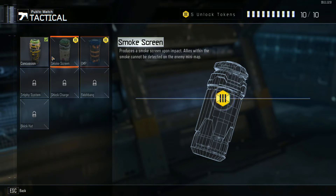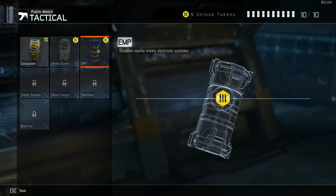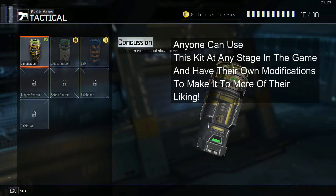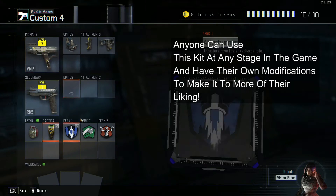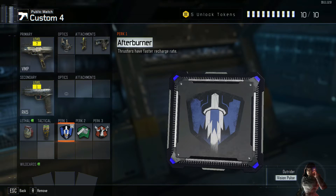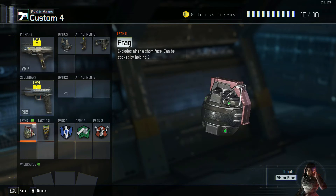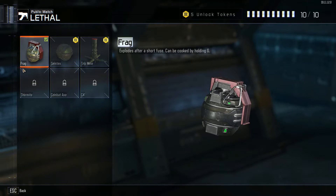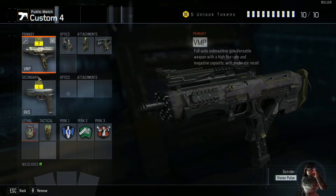For equipment, I am using the Concussion Grenade — it's the first one you unlock, so everyone can use it. Pretty much this kit is more for people who are just getting into the game. I also use a Frag, because this is the one you start out with and I didn't really change it.